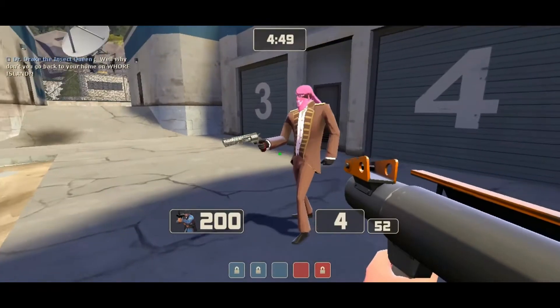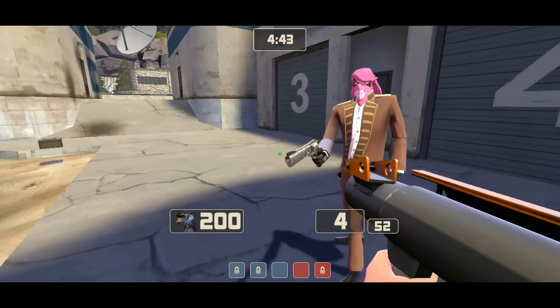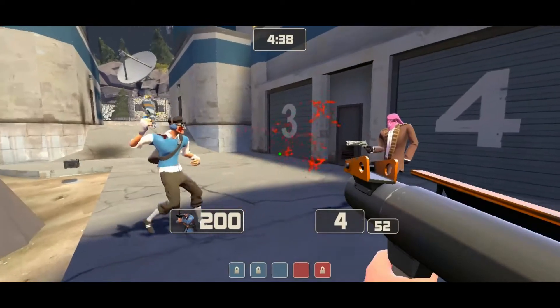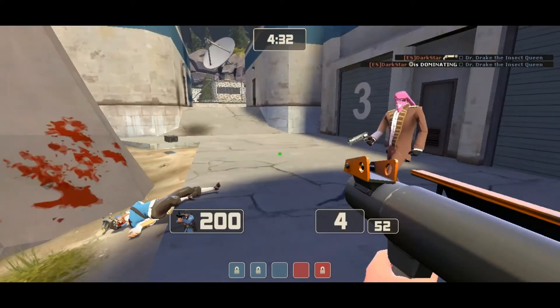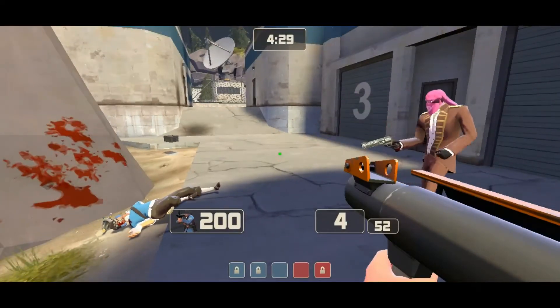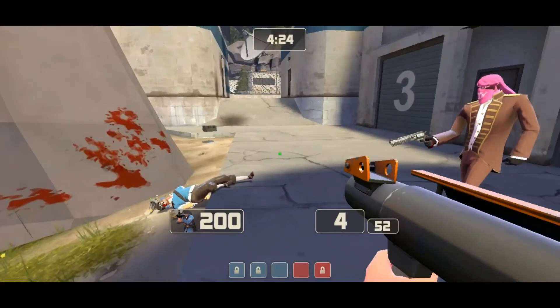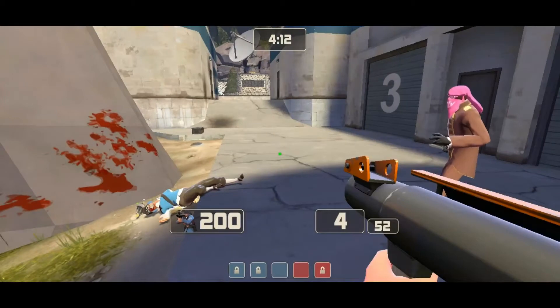When you unlock the Ambassador, this is when aiming comes into play. You want to aim for their heads. 90% of classes, when you get the headshot, you can immediately follow with a body shot and it will kill them in one. Like Snipers, Scouts, some Medics, and Engineers. Pyro is a high health class, so that's a different case.